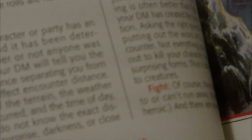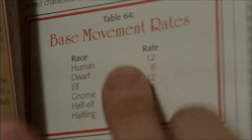Movement — what is the movement for humans? The movement is not something I'm really going to be worried about, only because we're going to be in toe-to-toe combat basically, and movement issues really isn't going to come into play because there are going to be two characters just slugging it out in melee combat to the death. Movement's on page 157 — the movement rate for a human is 12, so let's just put 12 in there for now.